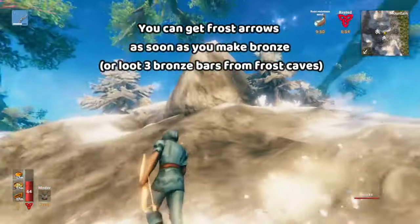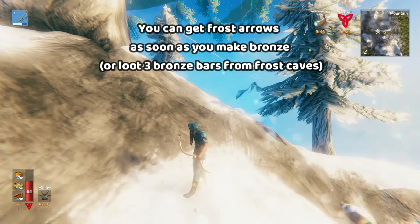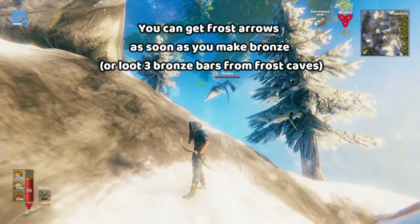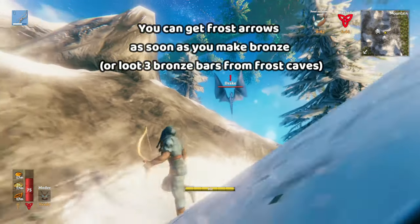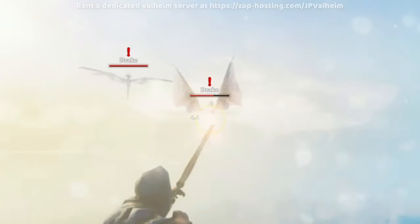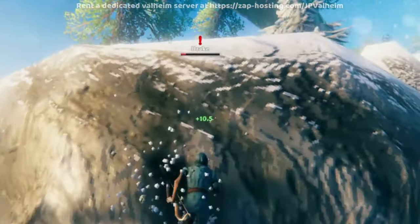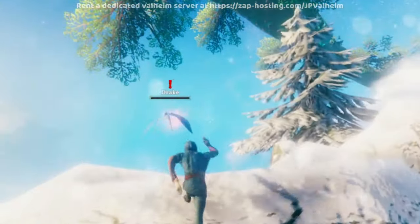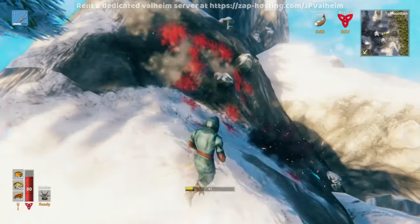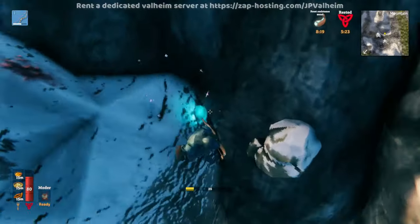And here we have the first contender: Frost Arrows. Frost Arrows are insanely powerful, and what's interesting about them is they're an endgame item, but technically you can get them as soon as you get Fire Arrows. All you need to do to get Frost Arrows is be able to kill a drake. You don't actually even need an Iron Pickaxe.